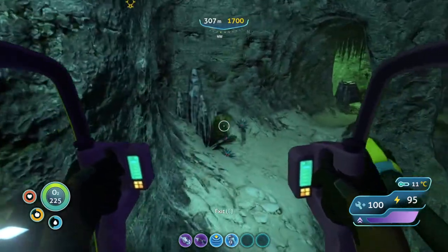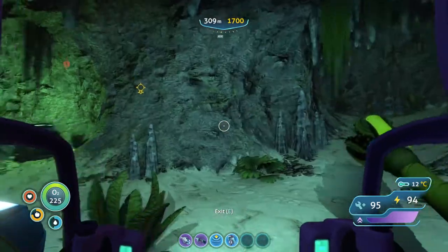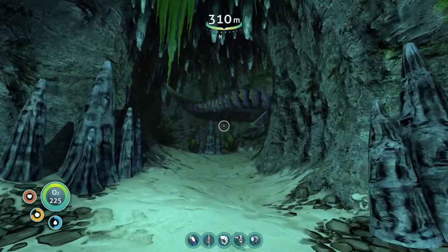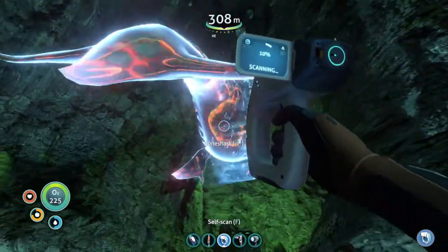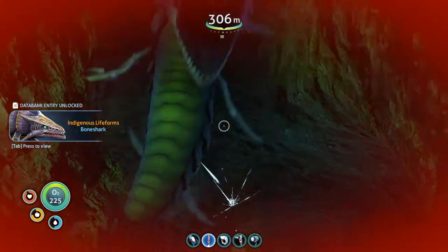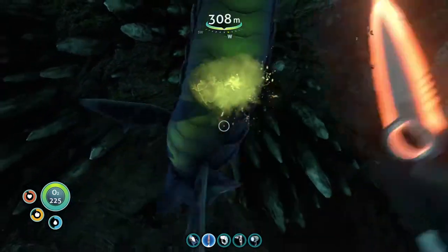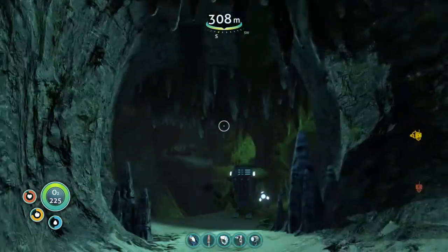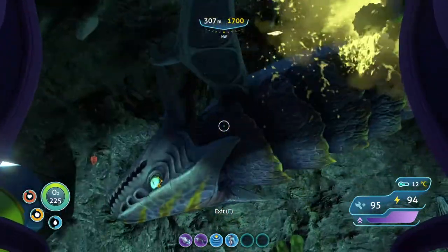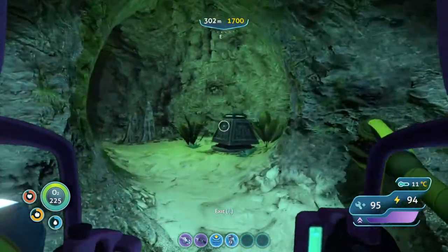Whoa — wait, are we underwater? No, this is land. There's a bone shark in here — we haven't scanned this guy. Why is there a bone shark in here? You shouldn't be in here, dude. Since you're not supposed to be here, we're just going to take care of you. I think he's dead. That's really weird. Let's just make sure he's actually dead. Well, we're off to a great start.